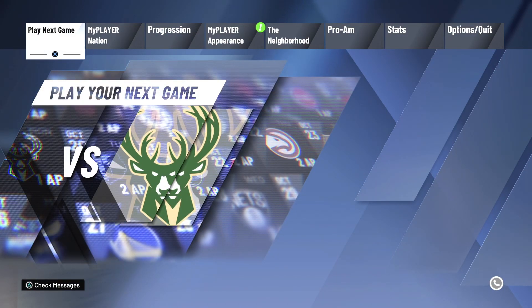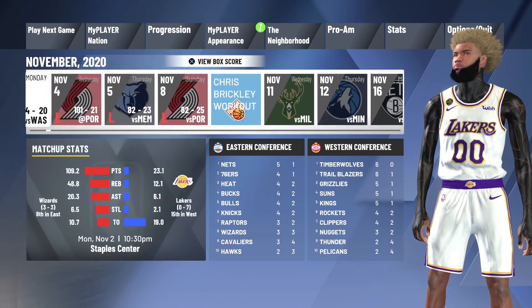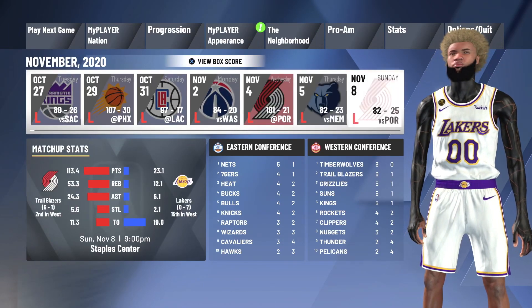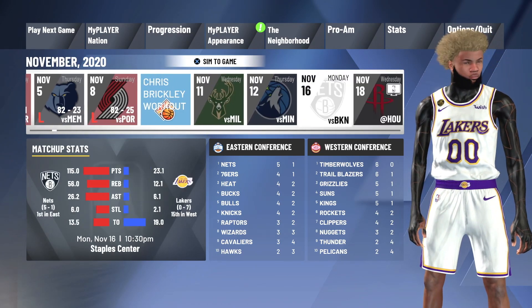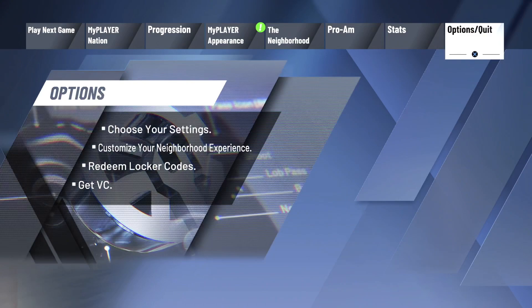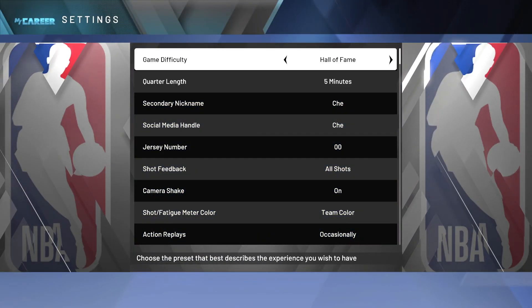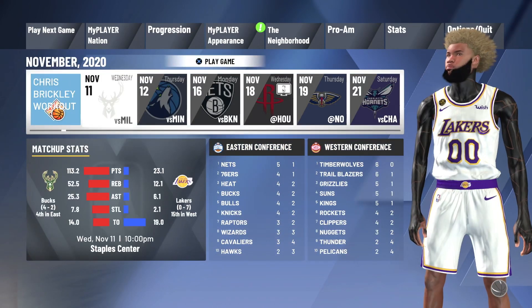Today I've got one of the easiest ways for y'all to make VC in this game, especially with a lot of new people coming on daily. What you want to do is, if you do not have a max contract already, play out 10 games to get that max contract. Then go into your options, go into your settings, and make sure your settings are set to game difficulty Hall of Fame and quarter length on five minutes. Once you have that, load up a game.